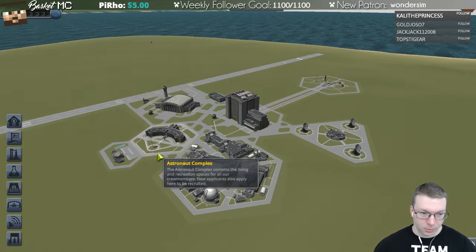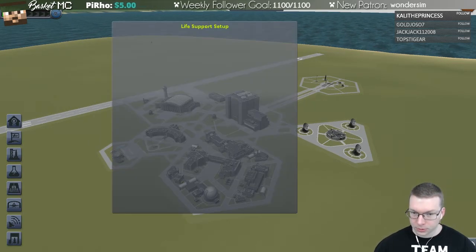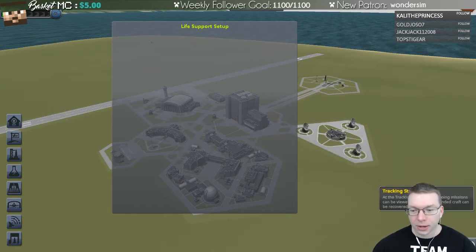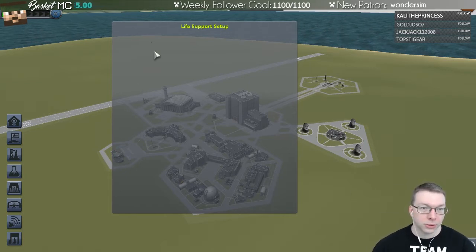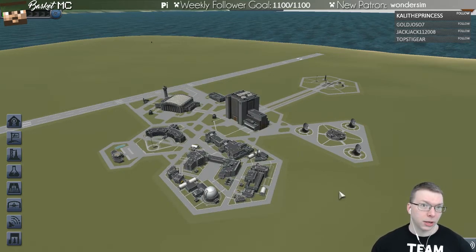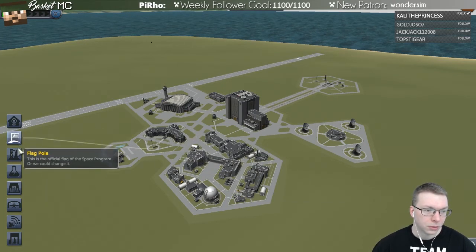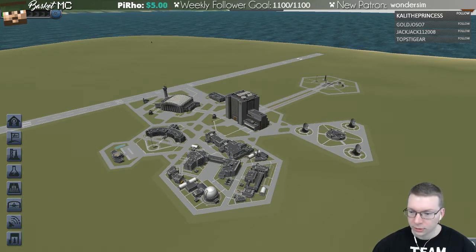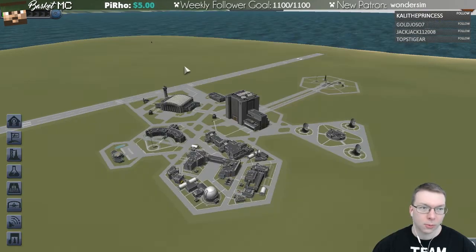I understand the basics, it's been a while. This is the life support interface — it tells me how much life support there is on different crafts that are out there. The idea is that after they run out of supplies after 15 days, they stop working. They don't die — there was an option to change that but I don't really know why I would.